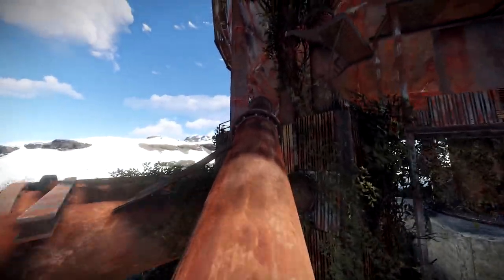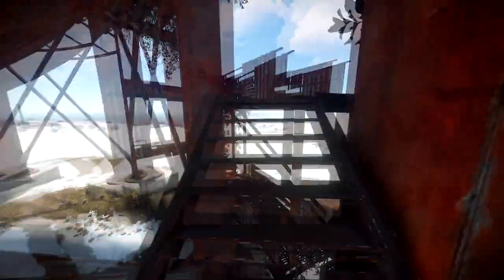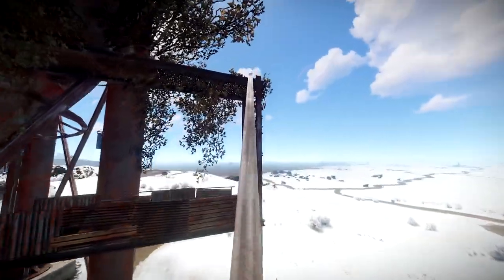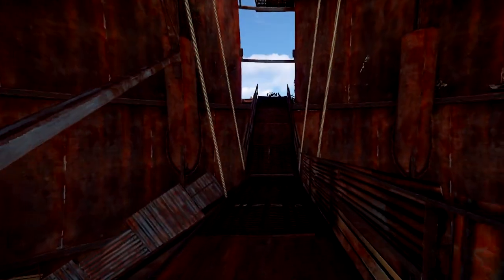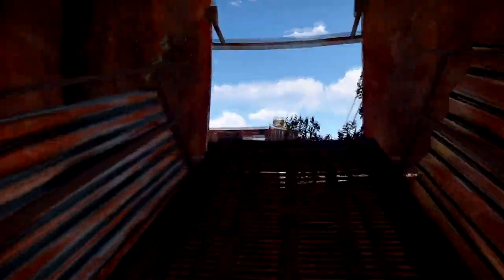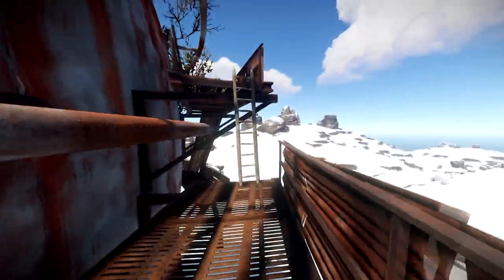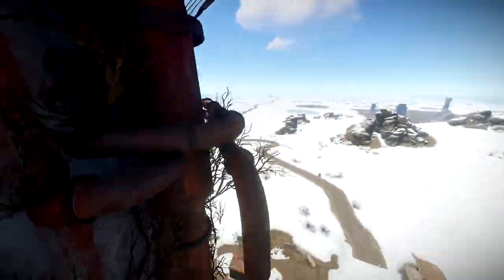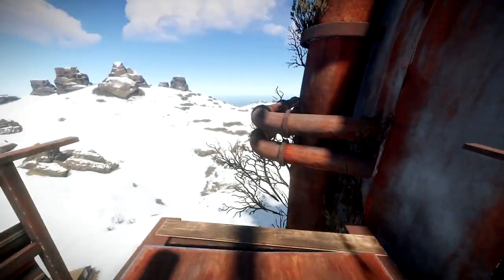To get up, you start by finding the fallen pipe just at the back of the utility shed right here. You can run up the pipe and jump across to the broken pipe before making your way up the broken stairs. Run up the stairs and you'll see a pipe taking you to the middle. All you have to do is walk up this pipe and then follow the walkway to the middle of the dome — there's normally some crates in here to loot as well. Walk through the other side and continue up. Jump on the barrels and continue across to the pipe jump; this can be a little bit tricky if you've never done it before, but all you have to do is jump, run across, and jump again and you'll have this mastered in no time.